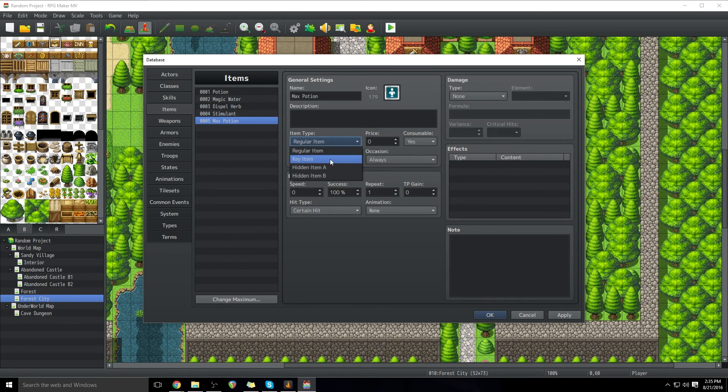Item type defines how it's treated within the menus and what you can do with it. The only two you'll probably pay a ton of attention to are Regular Item and Key Item. Hidden Item A and B aren't totally useful — it's very situational. Regular items are your potions, revives, tents — things that can be bought, sold, used, and discarded. The vast majority of your items will be regular items. Key items are necessary for the plot or quests, can't really be gotten rid of, can't be sold most of the time, and they're in a completely different item menu.